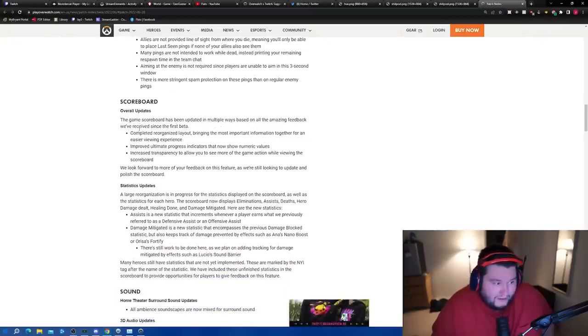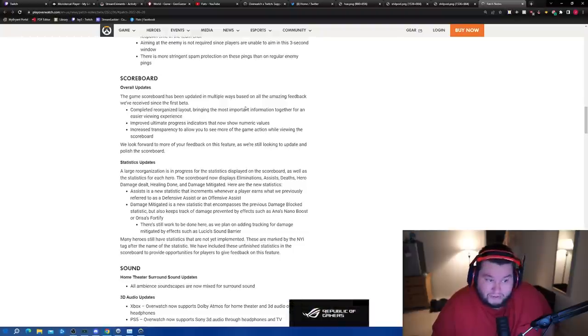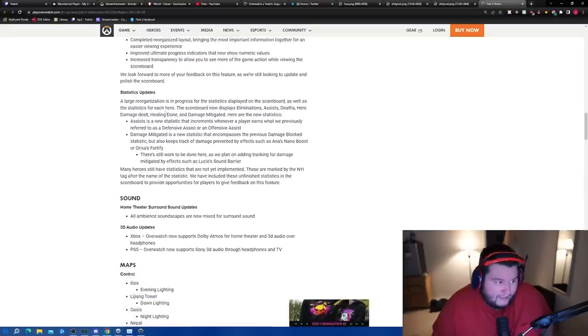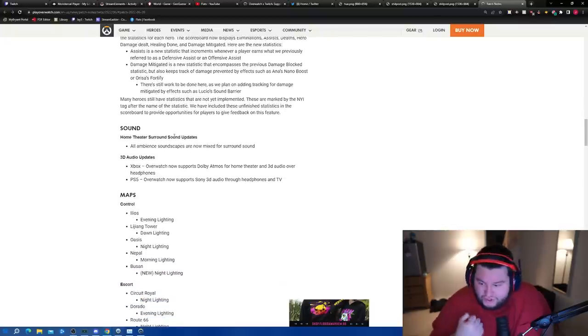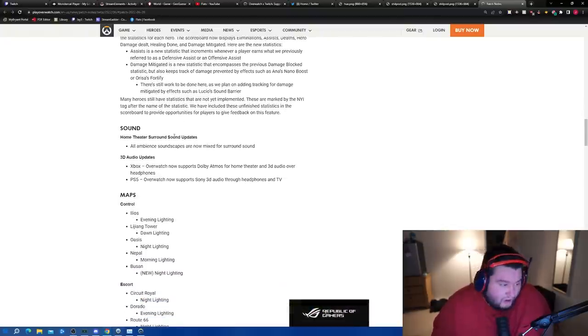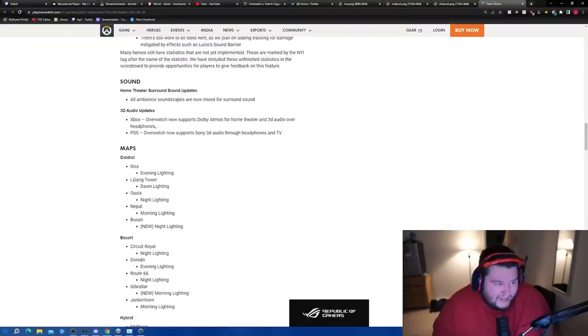The scoreboard has been completely reorganized based on feedback, bringing the most important information together for an easier viewing experience. Ultimate progress indicators now show numeric values. Increased transparency lets you see more of the game while viewing the scoreboard. Assists is a new statistic covering what were previously defensive and offensive assists. Damage mitigated is also now shown on the scoreboard — so if you block a lot of damage, it counts.